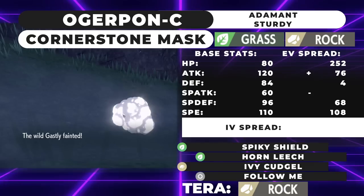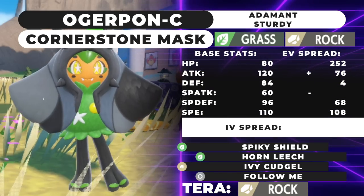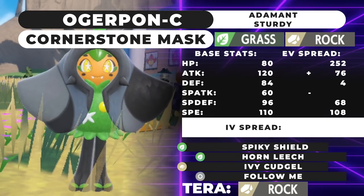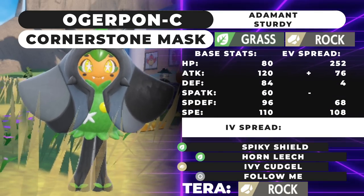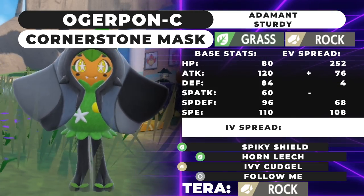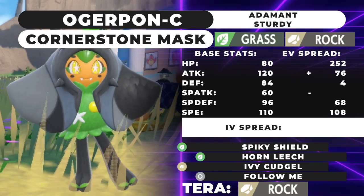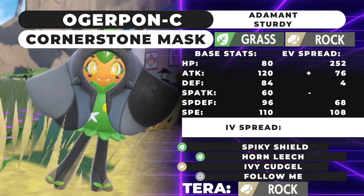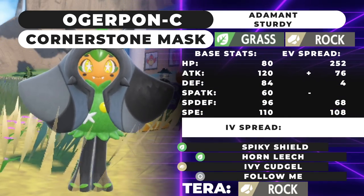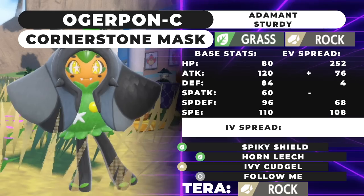76 Attack EVs hit the first bump to give a decent Attack stat off the base 120. The 108 Speed is to outspeed Landorus-Therian, so you don't get hit by Earthquake or U-Turn — basically outspeeding base 91, which is a really useful Speed tier. We went Adamant because we want to make the most of the Defense boost. The main draw is Horn Leech and Ivy Cudgel together — Horn Leech gives solid recovery while Ivy Cudgel is the most reliable Rock-type move in the game at 100 base power and 100 accuracy.